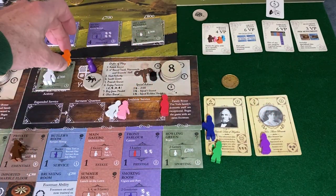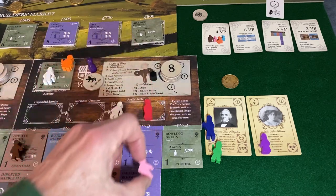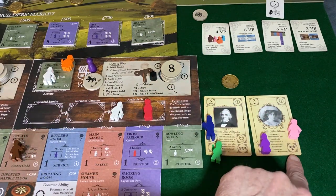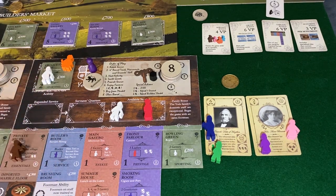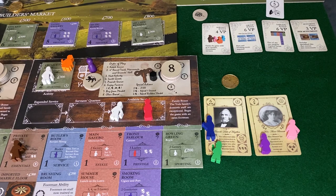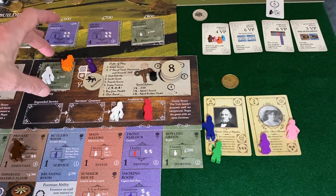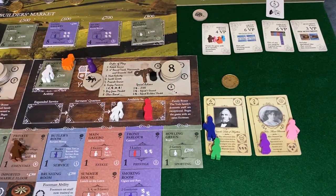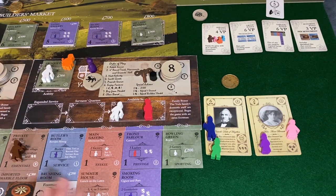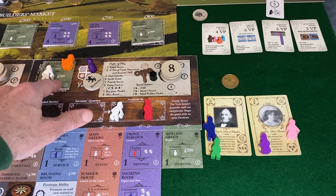I'm going to grab the valet, the ladies maid, and use the cook up here for a point of reputation. We're going to screen a guest there — she normally gives the ability to look at two and take one like the lady of the house, but this is going to let us look at three and keep one. What we're doing is fishing for a victory point and maybe a prestige invite. There are about five, six, or seven casual guests that allow you to invite a prestige guest. We also need to complete this objective by getting another service tile.